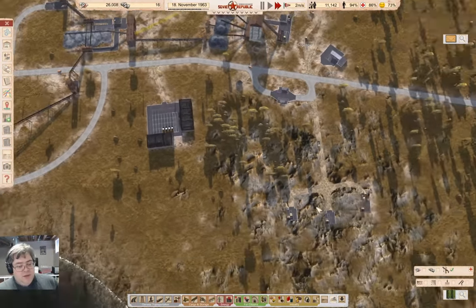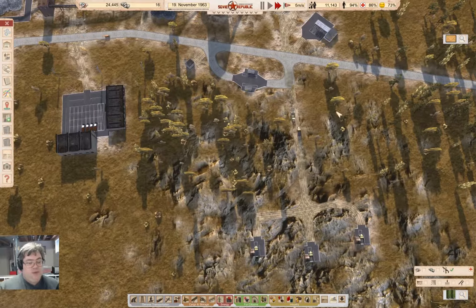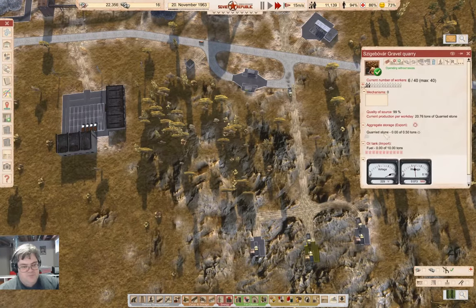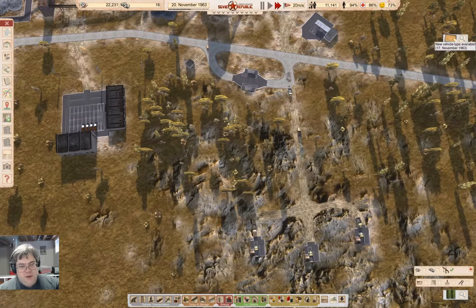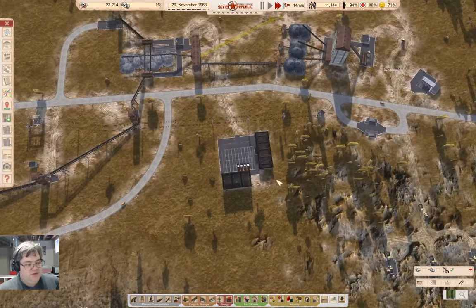The excavators are going to drive up here periodically to get gas, so that's going to potentially cause some issues. That's where I kind of want to fuel these things, but then I need to have power and they need to have power. But that's fine — when the excavators get there, I'll be able to turn off the workers down there and then this plant can soak up all the workers.